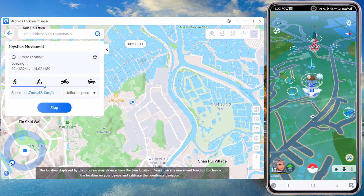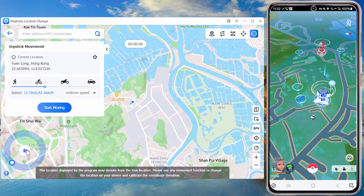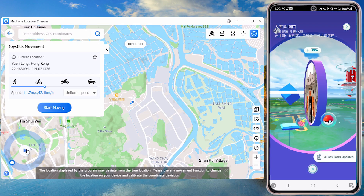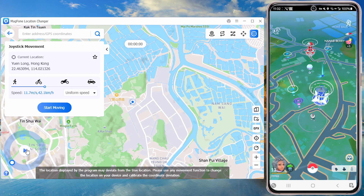MagPhone mimics real GPS signals, so apps like Pokemon Go won't detect spoofing. Play normally, catch Pokemon, raid gyms, and claim rewards without bans.